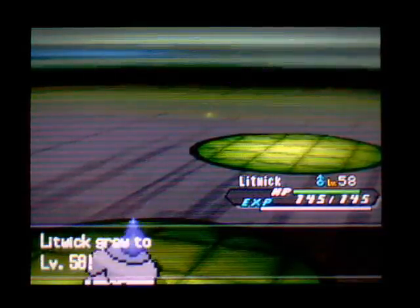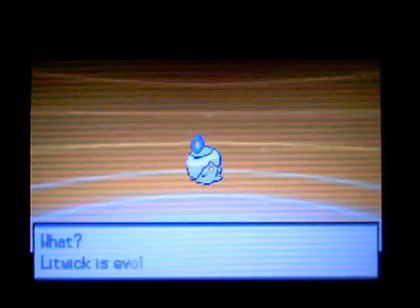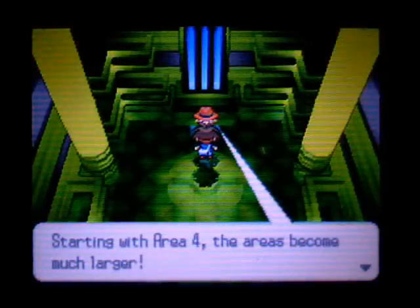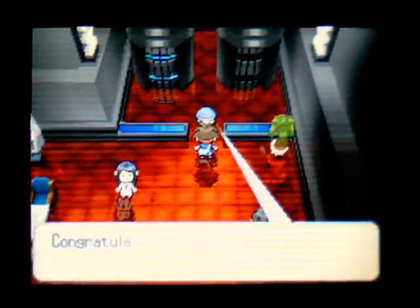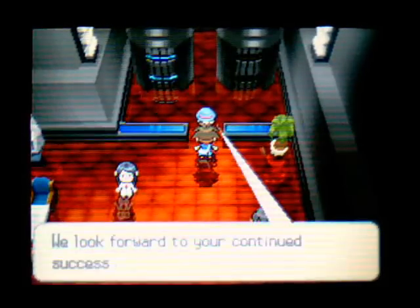For these boss fights it's better for me to just set up trick room as soon as possible. Because these guys are some pretty hard hitters — best to try and hit them before they hit you, at least in my case. Starting with area four, the areas become much larger so it's harder to find the gate trainer. I think I'll take on area four now, though I'm not sure how many more areas I'll do after that.